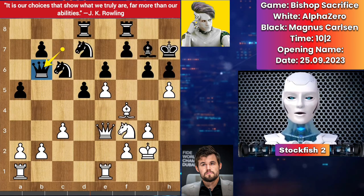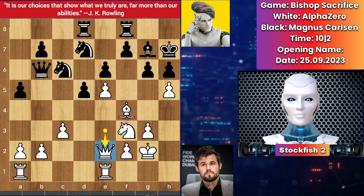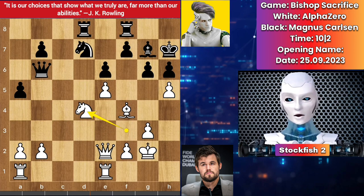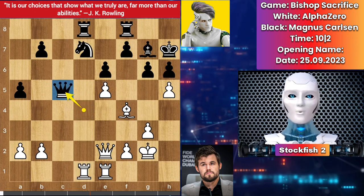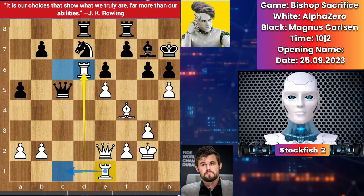Magnus played queen b6, trying to exchange the queens. AlphaZero moved back his queen, pushed a pawn, takes, knight takes, knight takes, queen takes d4. Rook comes here to d4 to use the d-file, queen backs, rook up to d6. AlphaZero can play rook c1 and the position will be equal.